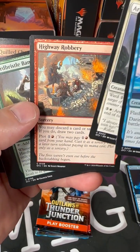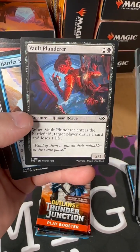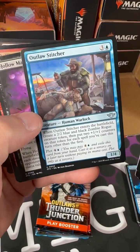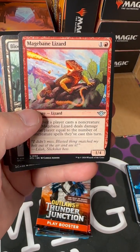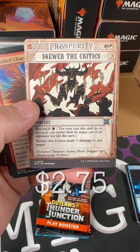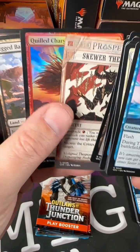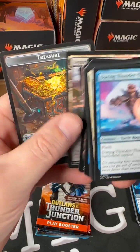Pack two: Armored Armadillo, Highway Robbery, Hard Bristle Bandit, Vault Plunder, Harrier Stricks, Sterling Hound, Outlaw Stitcher, Hallow Marauder, Mage Bane Lizard, Blooming Marsh — nice dual land there — Skewer the Cricks, Wanted Poster card, Gold Charger, Jagged Barons.